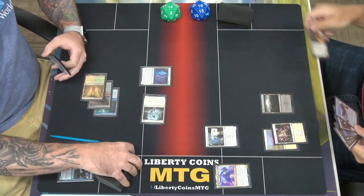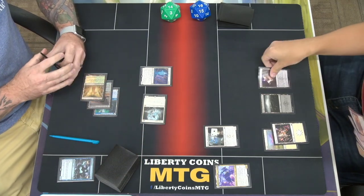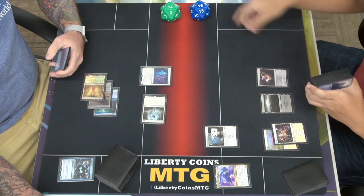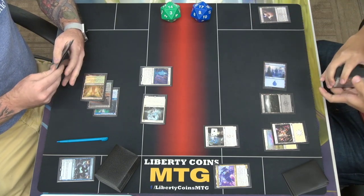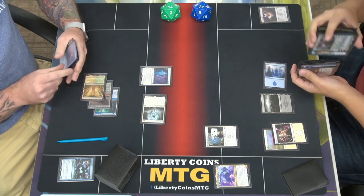Untap, draw a card. I'm going to play Obscura Storefront and look for an island — you gain a life, so I'm at 17. Island at the bottom, comes in tapped. This sacks.